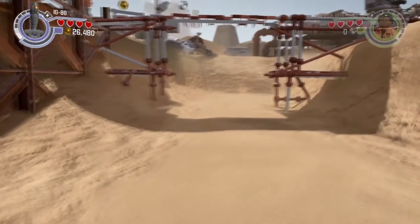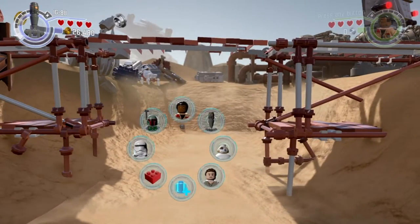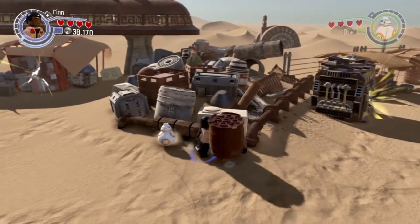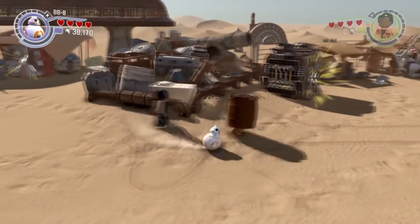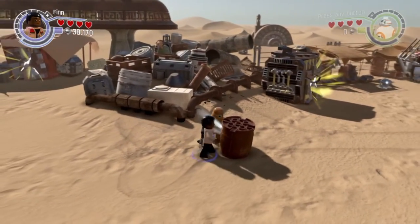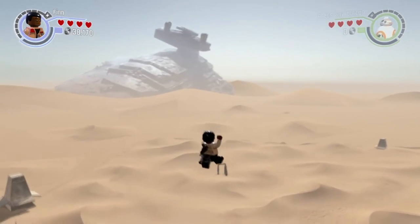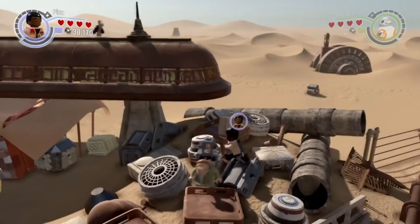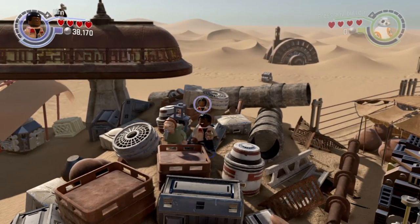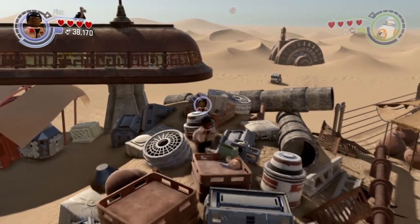Now let's move on to the last glitch, which is another sky launcher in a different location but same chapter. When you get to this location, he's already gonna be in the barrel, so you're gonna use BB-8 to bop him out and quickly switch to the other character and hop in. Just pick it up at the same time he does and you should sky launch out of the map and land right next to this old geezer in the junkyard.